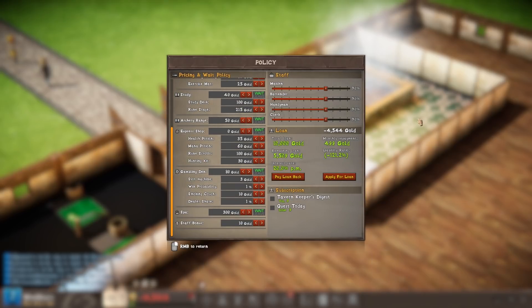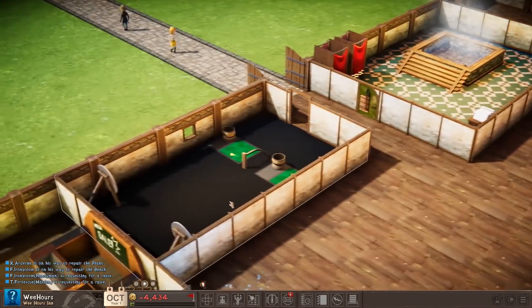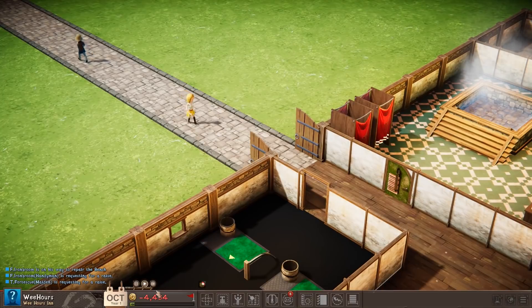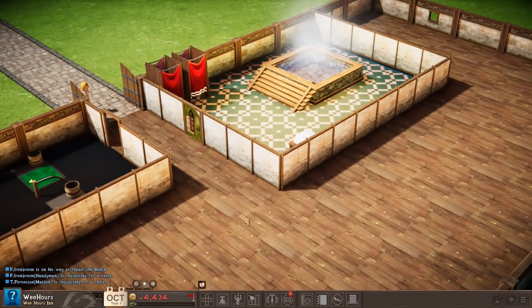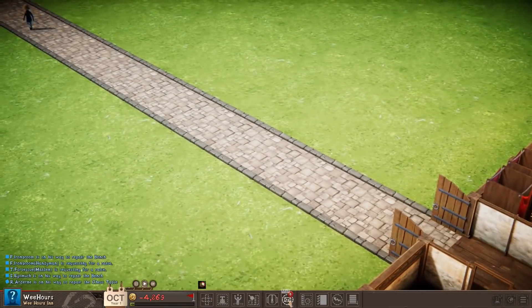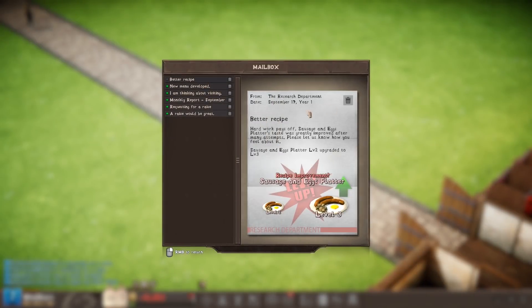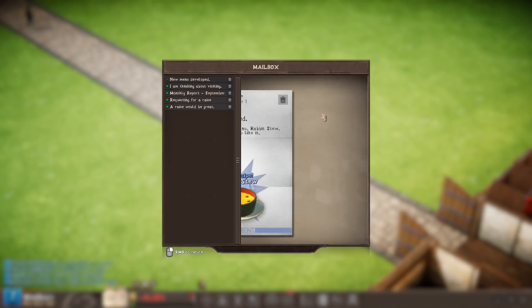Lord Peter bailed us out — I know, I know it's horrible. In the grand scheme of things, I'd rather go bankrupt than have the rep issue again. Our rep just ticked up a little bit — yay. There's all sorts of mail. A better recipe — sausage and eggs has gone up. Research department — we learned rabbit stew. Even better.